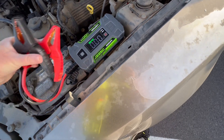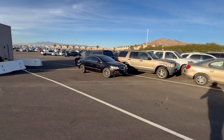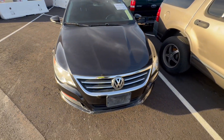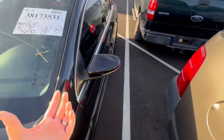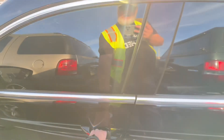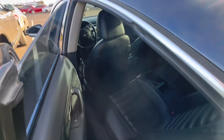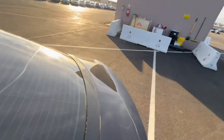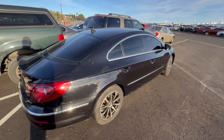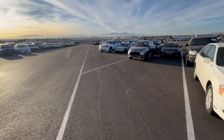On to a Volkswagen CC — this looks very clean. The window comes down but the door latch is clearly busted, and there are no keys available. These CCs were not bad cars, though they had that DSG transmission problem on these models. We won't waste time on it — we want to find cars we can actually get running. I do have this one on my watch list so you'll see a video on that soon.